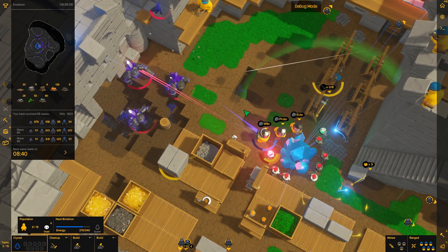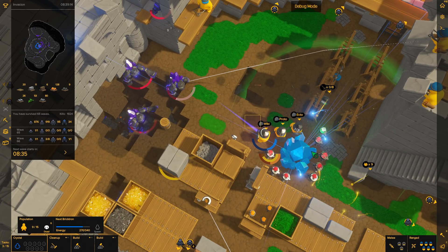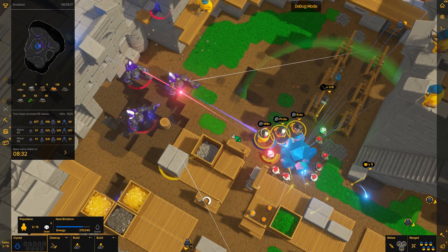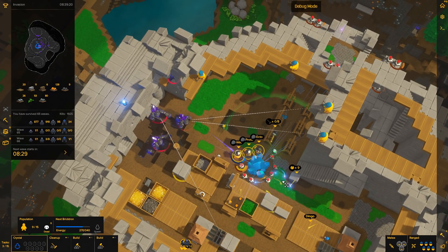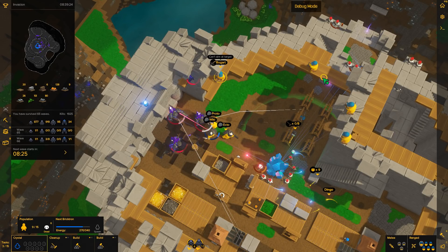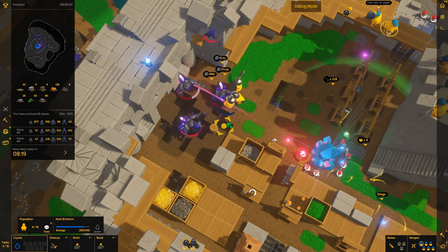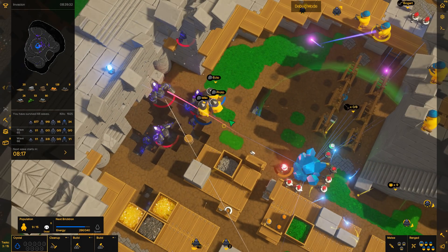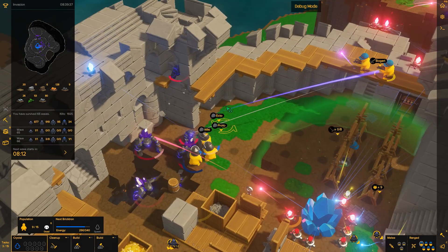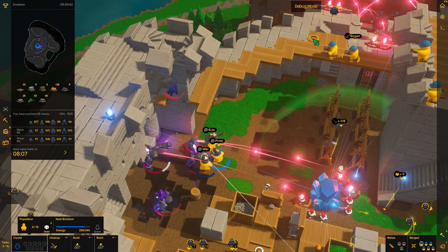There's three warlocks here — there's no way we can take on three warlocks. I feel like the second I move in, they're going to start shooting the crystal, and that's going to be the end of the crystal. Forget it — we're charging in. Bogart, get in an actual decent position here. We're down six Bricktrons. Some of them are my fault. A lot of them are my fault — like the explosive barrel. Not the best of ideas. Explosives don't do well against Corruptrons at all, especially in the late game. Bogart, you need to run away.